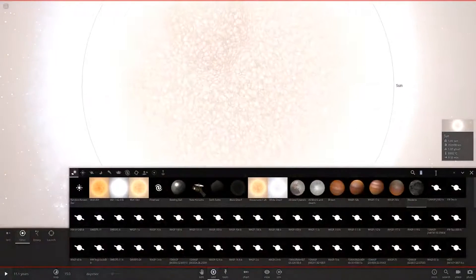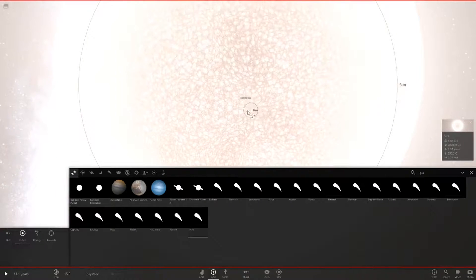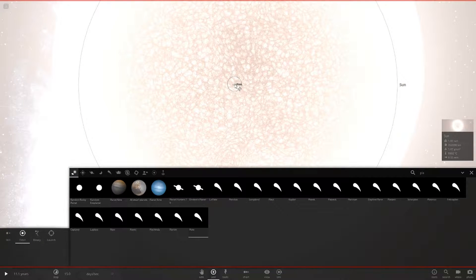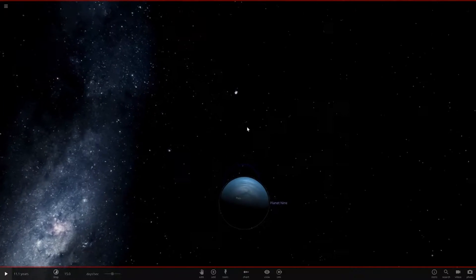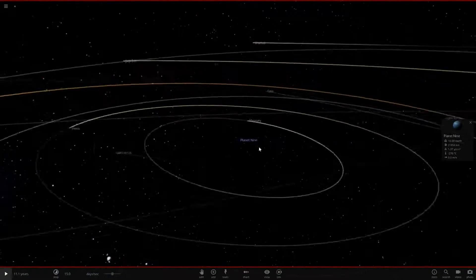Now let's get Planet Nine and put it right inside the sun, pretty much exactly in the center of the solar system. I'll put it in orbit mode - okay, that's pretty much the closest I can get. There we go. Wait, I put the wrong one - Planet Nine needs to go there. Alright, that should work. Now we delete the sun - Planet Nine is pretty much in the exact middle, which is what we want.